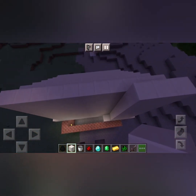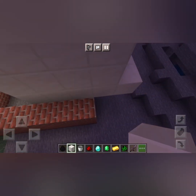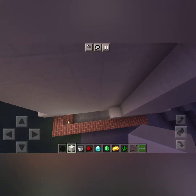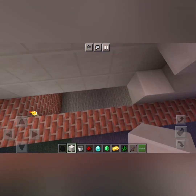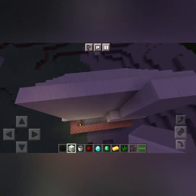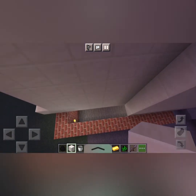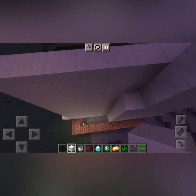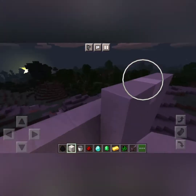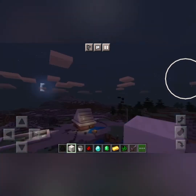You'll need to see that video — go and press that bell notification button and you can press it to see where it is. We'll need to build it later. Now we need to build a really cool machine, but I don't know how to use it well.